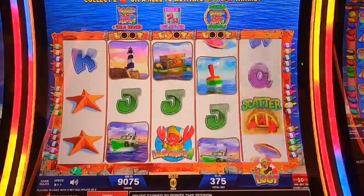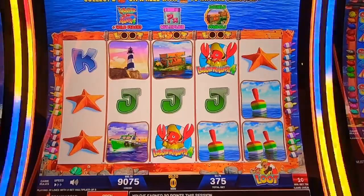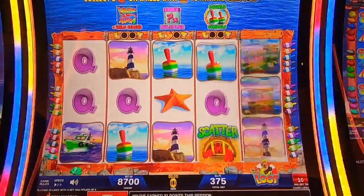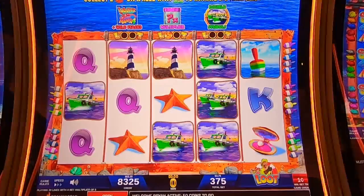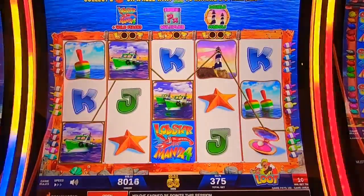Can we get that treasure chest in the middle to get a second one? So it turned into double symbols of the wild. Now it turned into double symbols of a treasure chest. I wonder if it's what it's showing you or if it's for every spot. You only get two spins with those bonuses, but it could pay off big time — those are good stacks.